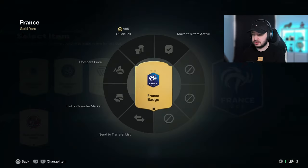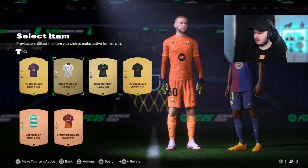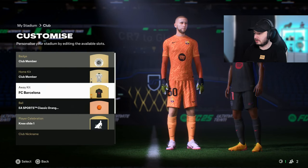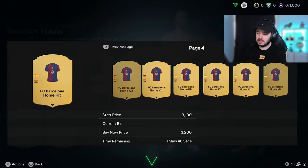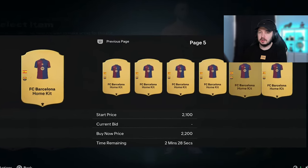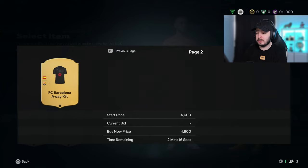You can't search for a badge, so we're going to send this to the transfer list and look at it on the market. Worst case scenario, we quick sell it for 485 coins. We switch the kits around and now they should all be tradable. Comparing the price — it's probably around 1,500 coins. We've got to check on the market what the real price is, so let's send them to the transfer list as well. This one seems to be a little bit more expensive, so right away from the start we're going to get a few thousand coins, which is huge.